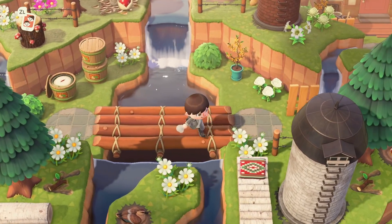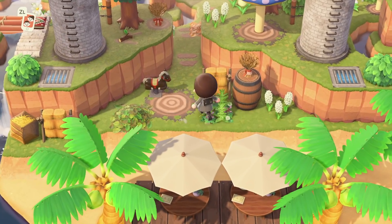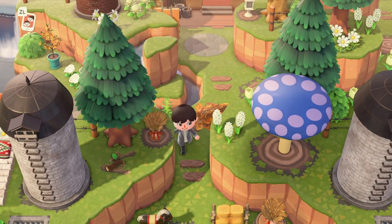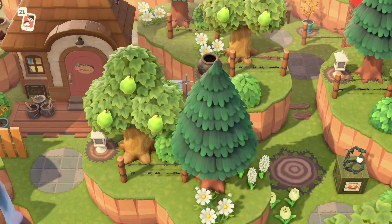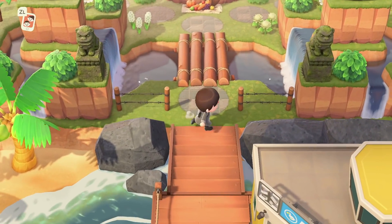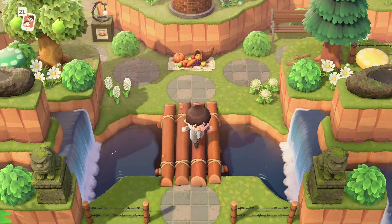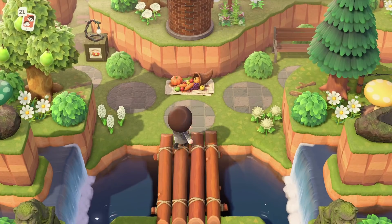Back up here we have more water features on the cliffs, which I'm really happy with. Down here we have a little stable area — I had more horse figures here but I seem to have misplaced one of them. It's just a nice little area. We have Judy's house up here — I like the color scheme. I've customized a lot of my villagers' homes, only the recent ones haven't been customized. Here is my island entrance, which honestly I don't think has changed since last year. I'm probably going to put up some footage at the end to show some of these cool places.